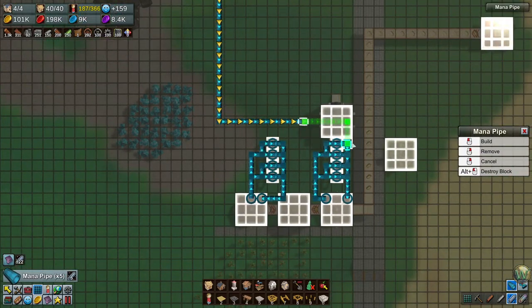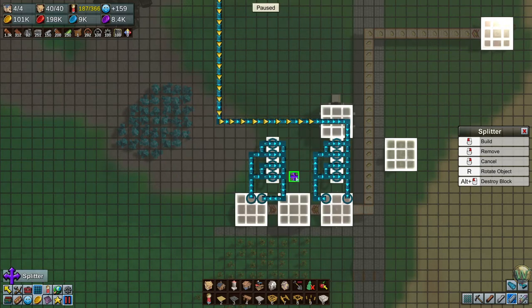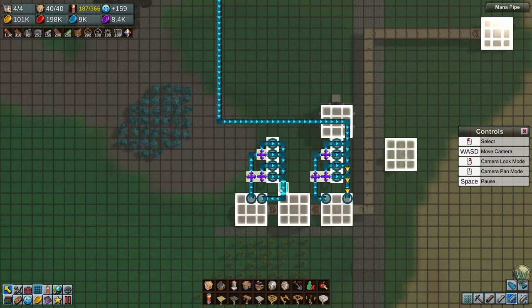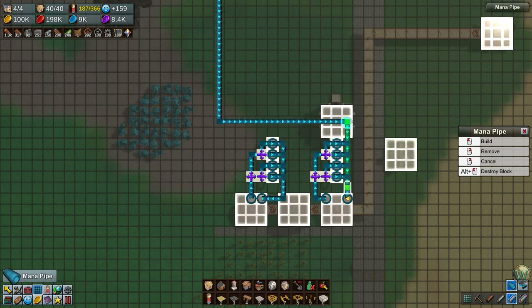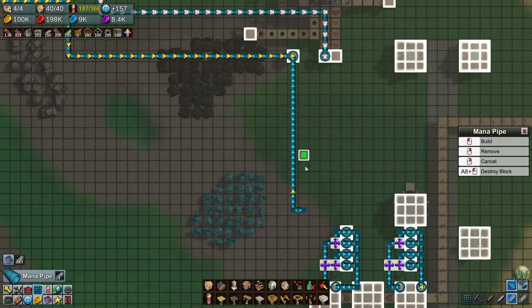And then this can go into there. Let's do some splitters — I forgot to do the splitters on the squiggles when I did the squiggles. There, there, there, there, there and there. That should — okay, I was off by one. That's fine; those will get sucked up in there when we start using them for something else.